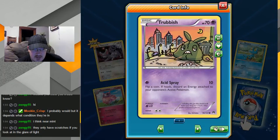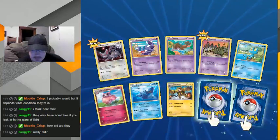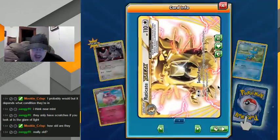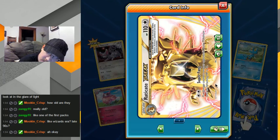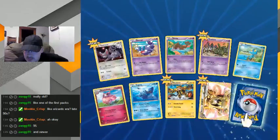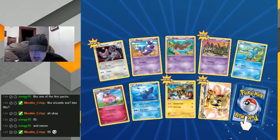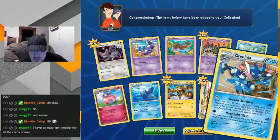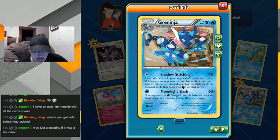Oh, poor sad Trubbish — poor little guy. Oh snap! Hey, Raticate has a Break — that's cool, I didn't know that! Put damage counters on your opponent's active Pokemon until its remaining HP is 10 — interesting. Those are the Pokemon cards that I have where life is mostly like the Base 1, Base 2, Fossil, Jungle, Rockets, the Gym Leaders — that's pretty much what I got in real life. Ooh, nice.